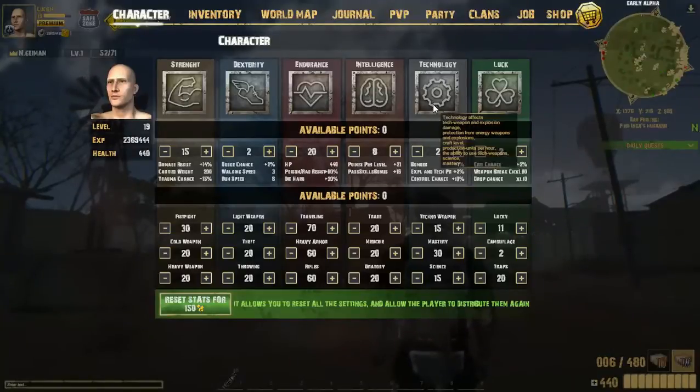At some point it also affects production of V8 and repair chance. So a good tip — grenades are OP, put at least 25 into throwing, that's what I recommend. And then rifles, traveling, and I like heavy armor, so obviously I put all mine into heavy armor.